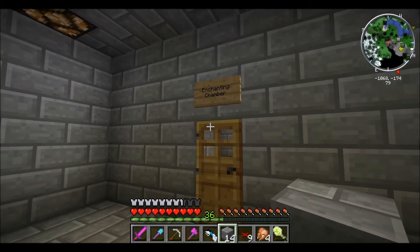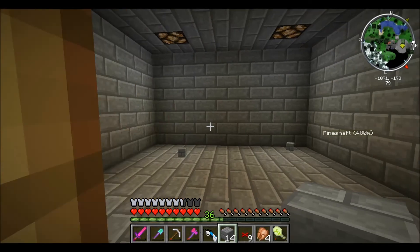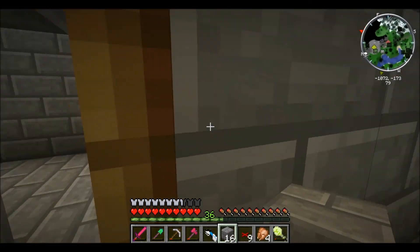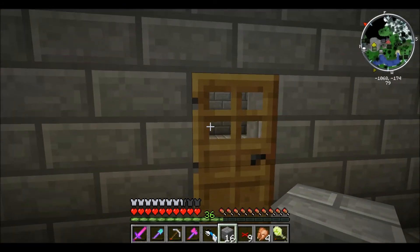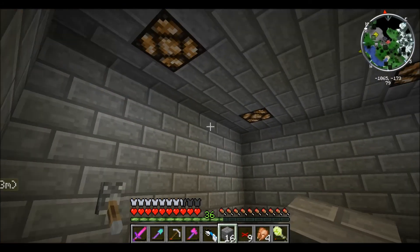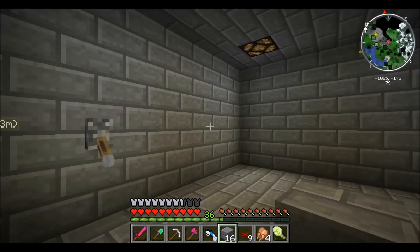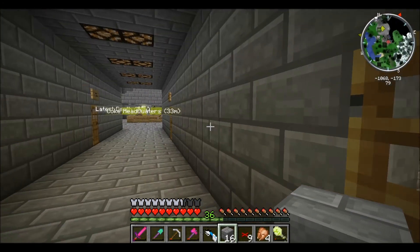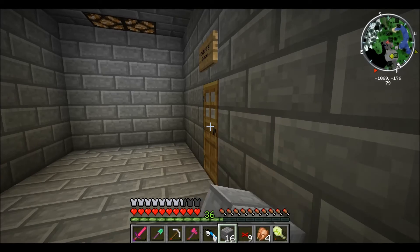We got the enchanting chamber, which is not an enchanting chamber yet. But this is where I'm planning on moving the enchanting chamber and stuff, since we always have all these levels that we're never using. And then we got another room here that has no purpose yet, but I'm sure it shouldn't be long before we come up with one.